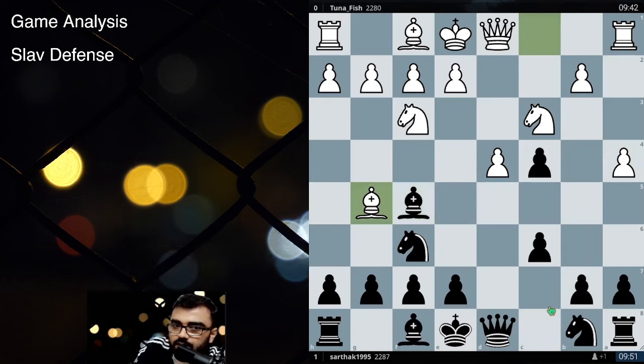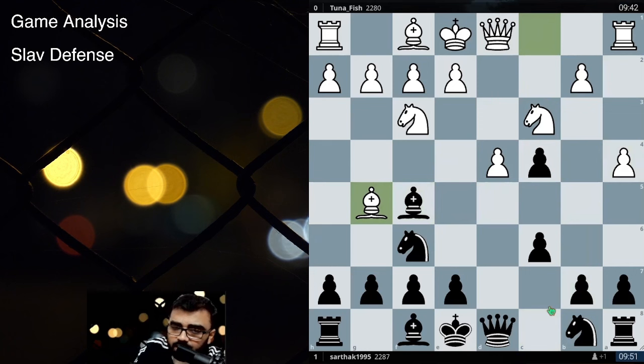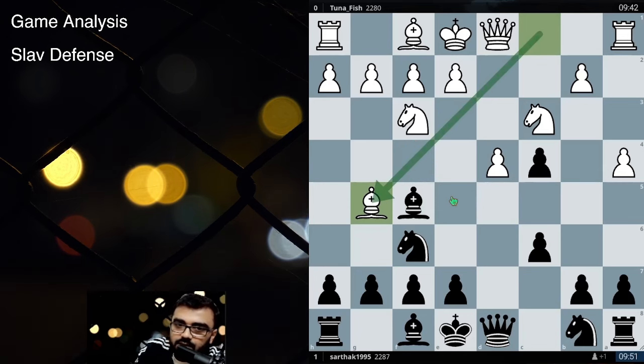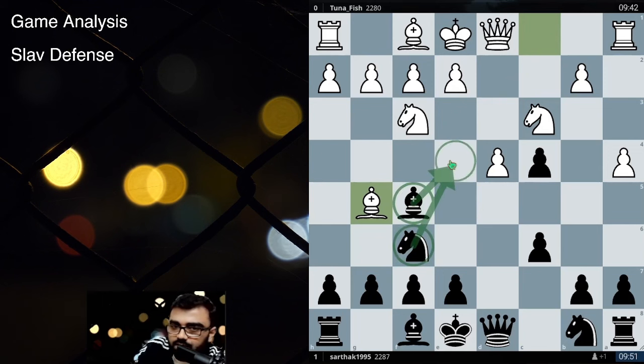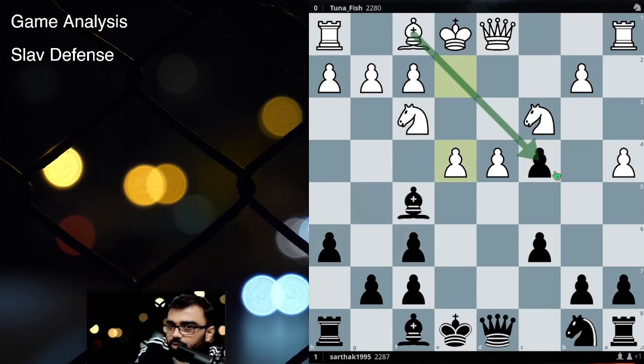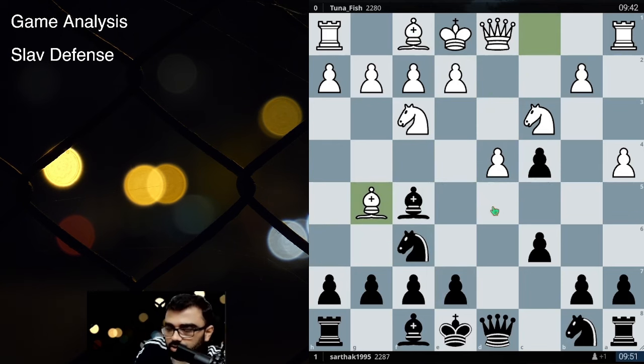After Bishop F5, Bishop G5 was played and this is a new move. It has been played many times in rapids, but usually what people do is play Bishop F4 or something like a pawn push. The whole idea with Bishop G5 is that right now the Bishop F5 and Knight F6 are controlling the E4 square. If I try to kick, my opponent would take, take, and play pawn E4. They want to take the pawn after pushing E4 and gain space in the center. That was the logic of Bishop G5.